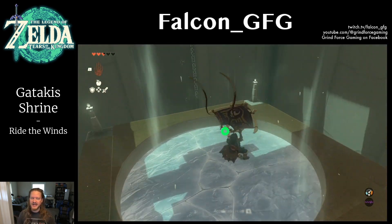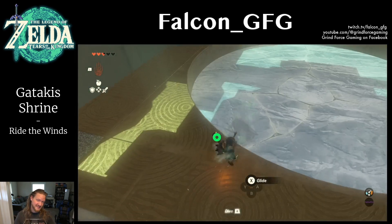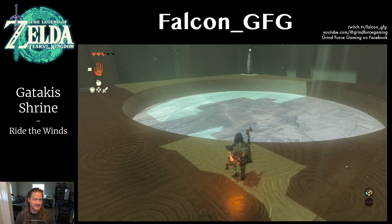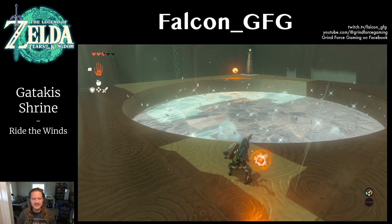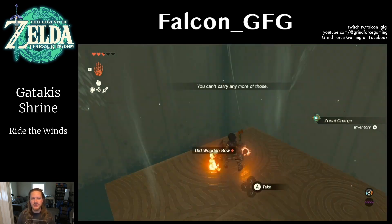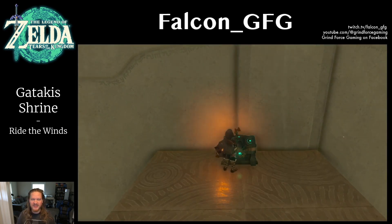Around the next corner, we'll reach a large hole with a strong current of wind blowing upward. A ways down, there is a spinning disc. Line yourself up over the hole in that disc and fall through it. To get the timing right, it's helpful to press R to dive downward and speed through quicker.